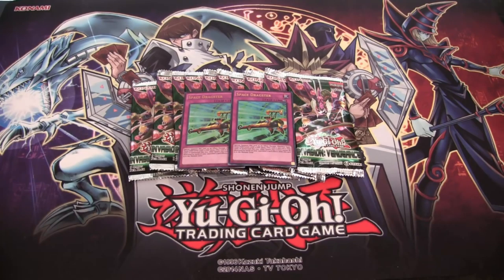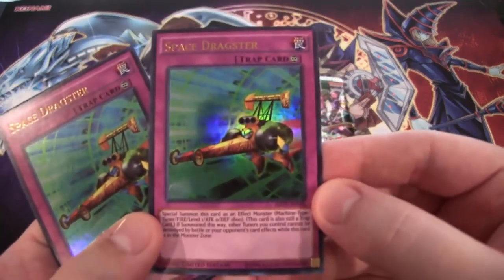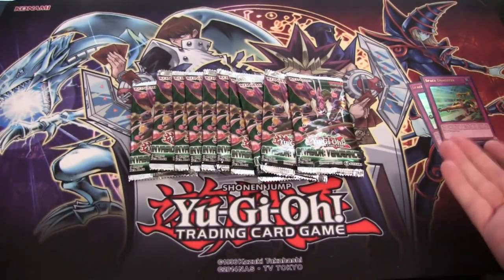Here's our promo card. We have Space Dragster, which looks pretty cool. He kind of looks like a Synchron or a Speedroid. It's a trap monster and looks pretty interesting. I kind of like this sneak preview card — I at least like the artwork. He looks pretty cool.